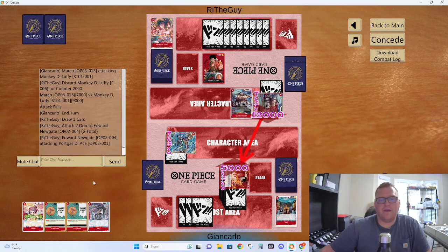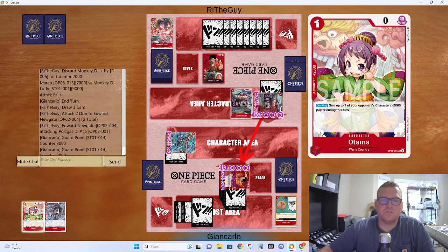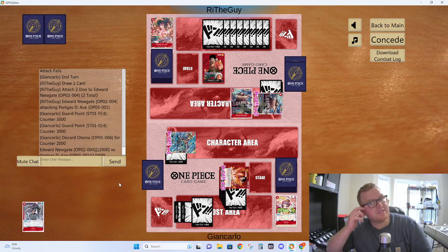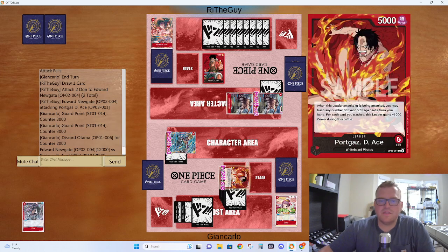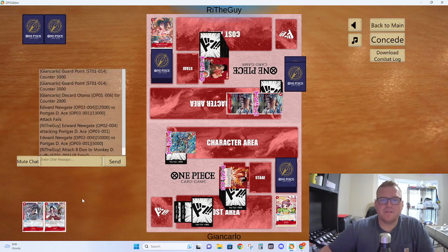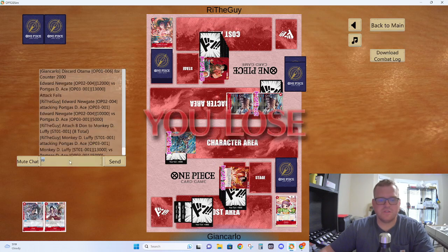We're not going to block. We have 8, 11, 13 — use, use, use — and I lose to these two attacks. Can I cheese it? If he equips too much to this — yeah, just ten. There's no way. Oh, and it's Izo — that would have been nice. That's GG. Resolve. GG.